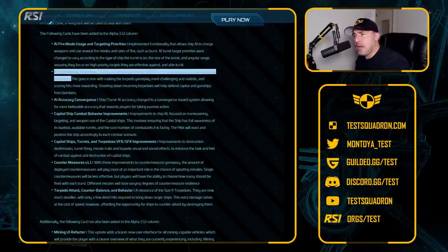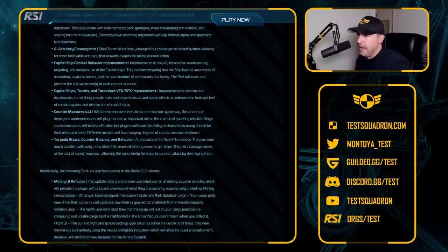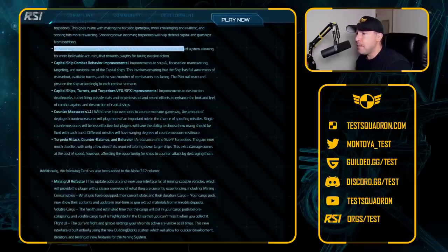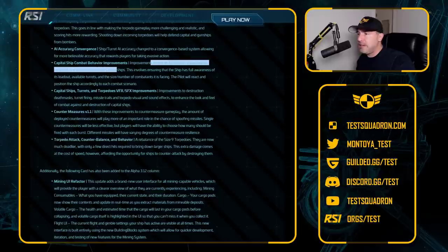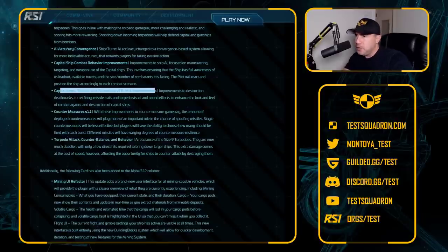The plans of using your Eclipse to simply torpedo the Idris to death might not work as well because they'll be shooting down your torpedoes. How many can they shoot down at the same time is the question — we'll find the answer very soon. AI accuracy convergence: ship turret accuracy changed to a convergence-based system, allowing for more believable accuracy that rewards players for taking evasive action. Capital ship combat behavior improvements: improvements to ship AI focused on maneuvering, targeting, and weapon use of capital ships, including turrets, torpedoes, visual effects, and sound effects. Like everything here is to make sure this Idris coming into patrol zones is going to be extra special.